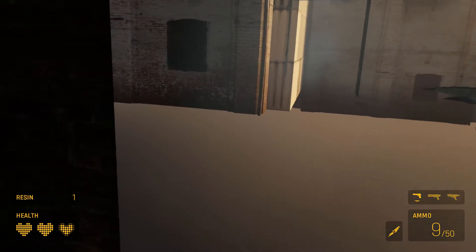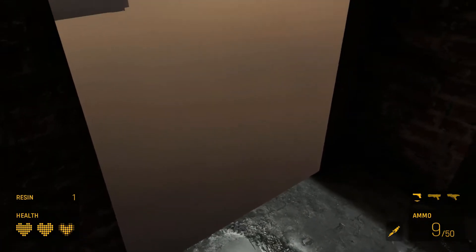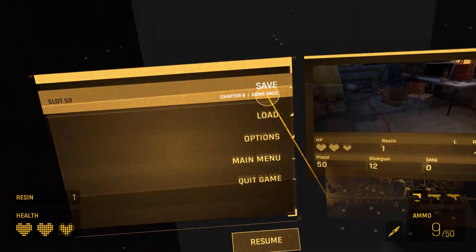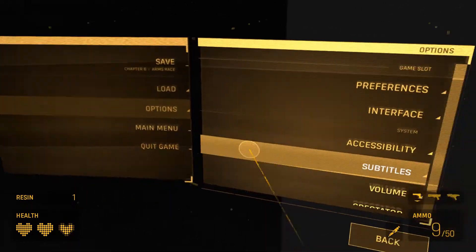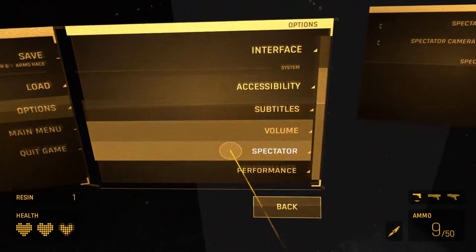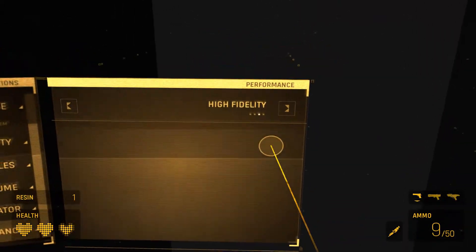Maybe I'm not supposed to be here. Let me see what my textures are set at. Options... Performance... It's only on high fidelity.